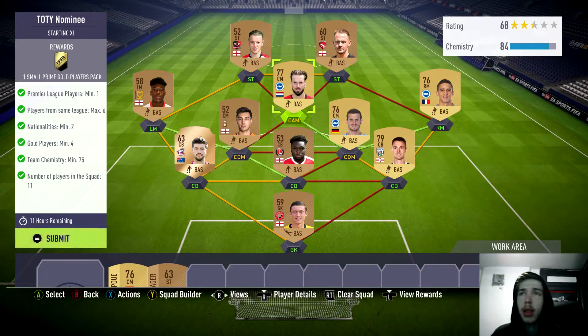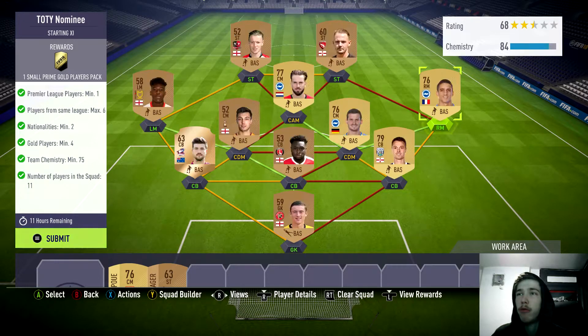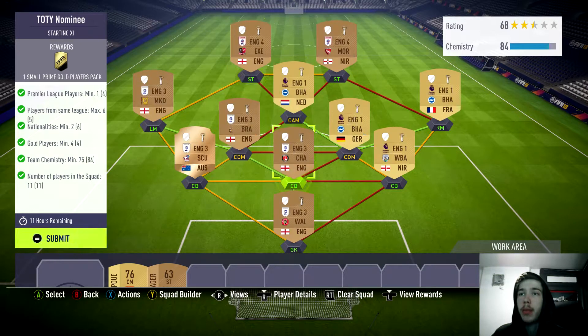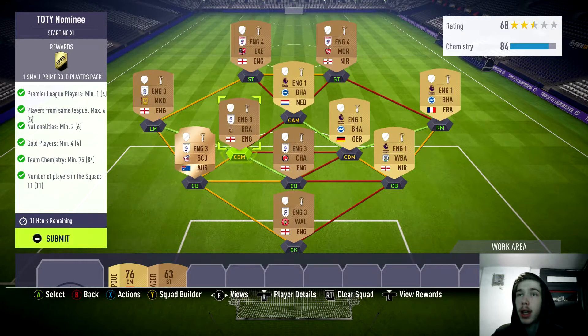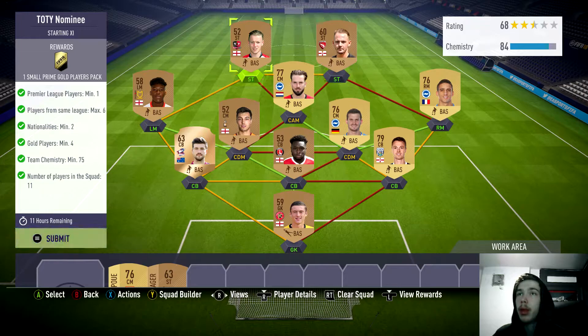Basically what I did is I went BPL — just 4 of them: centre back, right mid, centre defensive mid, and CAM. Then I went English 3 for centre goalkeeper, central centre back, left centre back, left centre defensive mid, and left mid. Then I went English 4, and striker both up front.